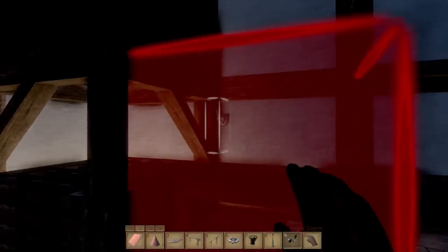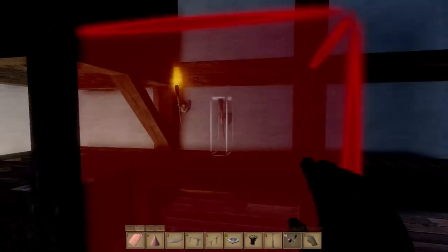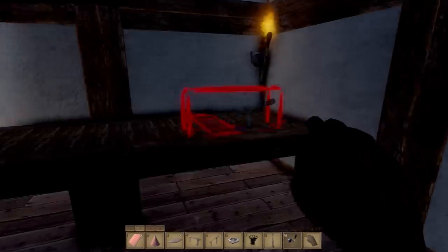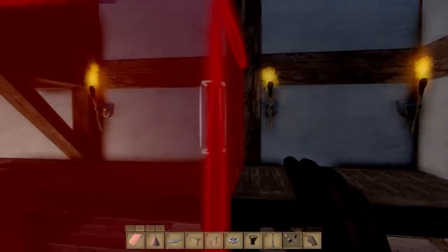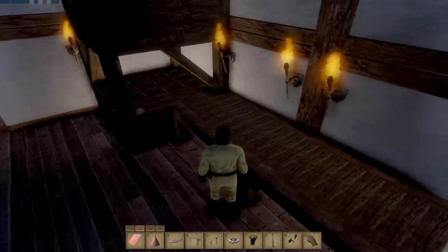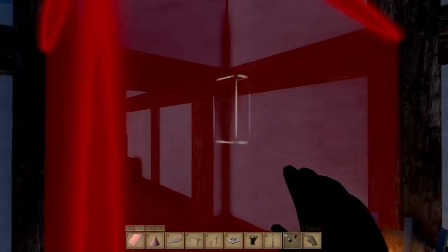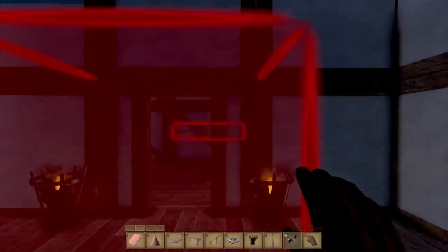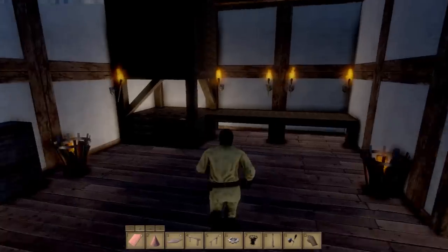We're going to change the torch situation on this here and do it like that, so that when I do this it won't look weird. I cannot figure out why my wall torch keeps changing direction. Alright, that's better — that's more well lit. We could put torches there. We have fire buckets there so we don't really need torches on the wall.